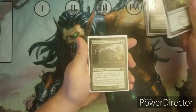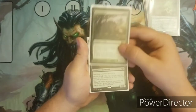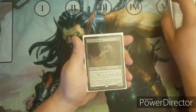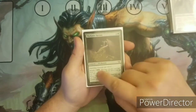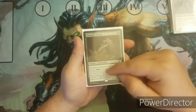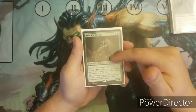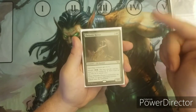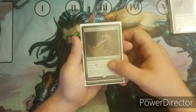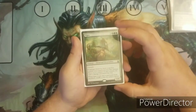Dwynen, Gilt-Leaf Daen. Witch-Maw Nephilim. Selvala, Heart of the Wilds. Feldon — this is a good card. I've actually used its morph ability with Doubling Season in this deck; I used this plus Doubling Season and played Overwhelming Stampede and was able to win with this deck, so I quite like this card. Another good defensive card — Vigor.